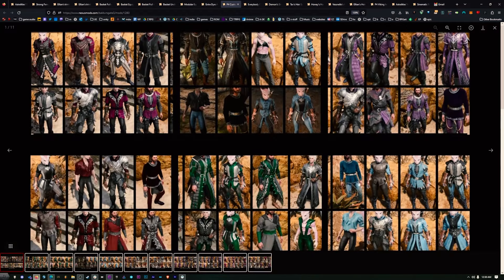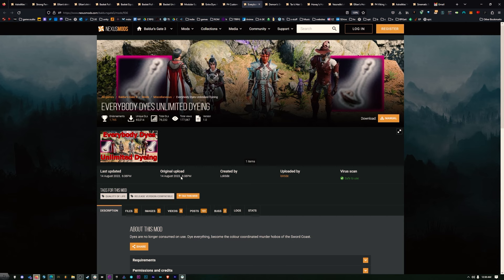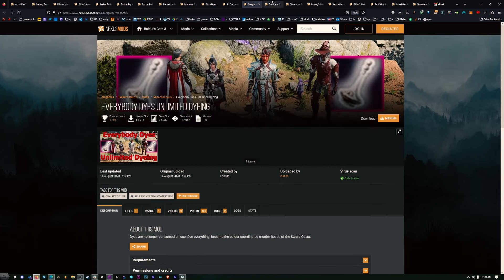If you wanted even more dyes, these are good — this is my second choice, pretty good. If you want to just be able to use all the dyes over and over again, you can get Everybody Dyes — unlimited dying, just lets you use them forever.